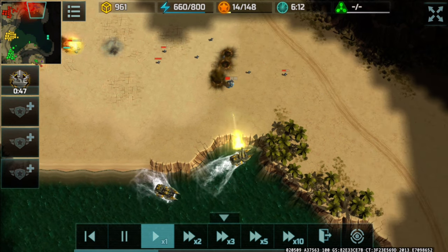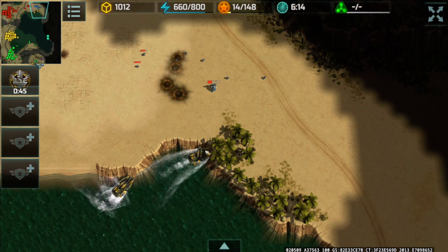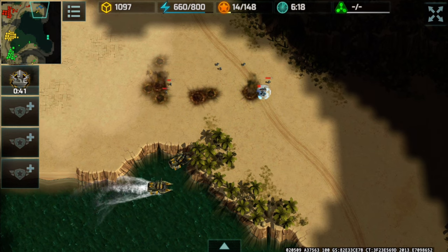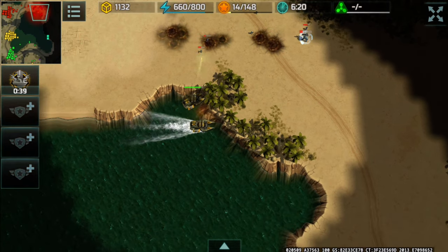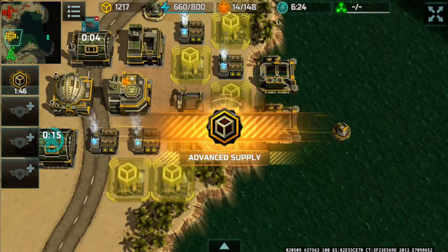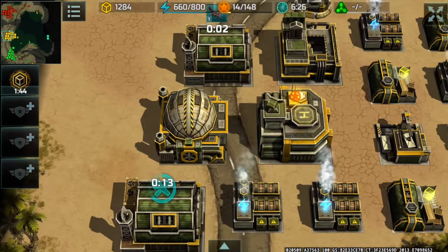Switching to the naval attack boost, as much as possible bruising that Cerberus, depleting the passive — which is very, very nice. Partner is doing great. Second avia factory being placed, more aligatoras.